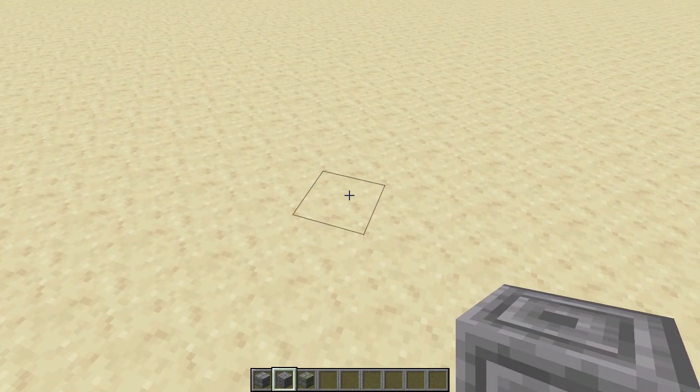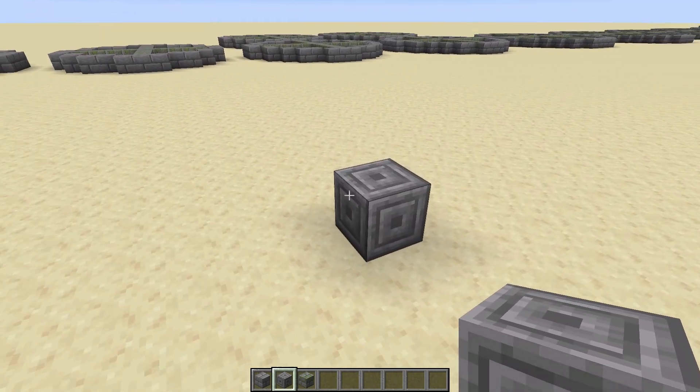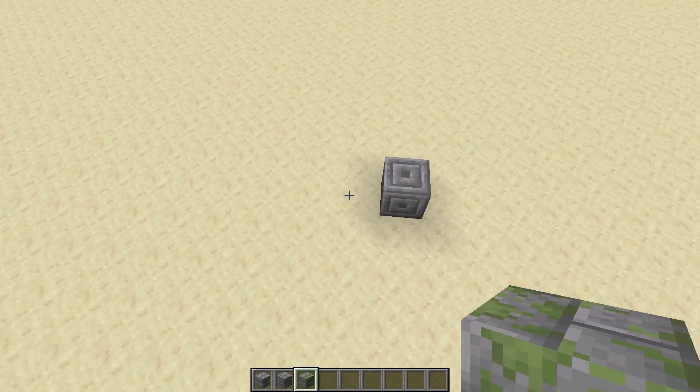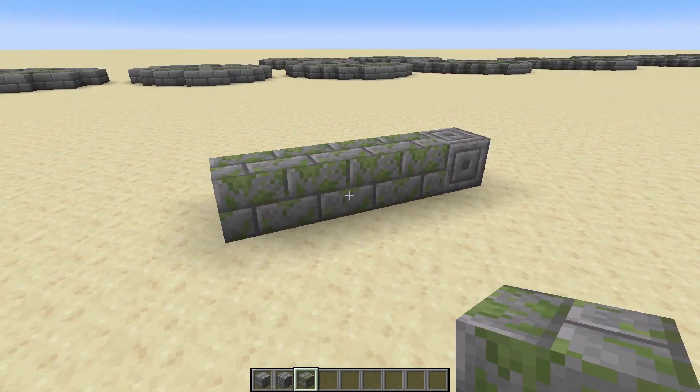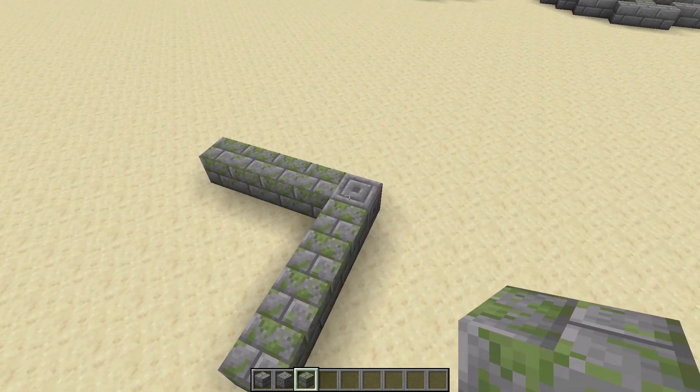The first thing to do when making a circle in Minecraft is to place down a center block — I've used chiseled stone blocks for this. The next thing is that from the center block, you want to have a radius amount. Say if you put down four blocks, that's your radius. You put down another four blocks away from that as well around each side.